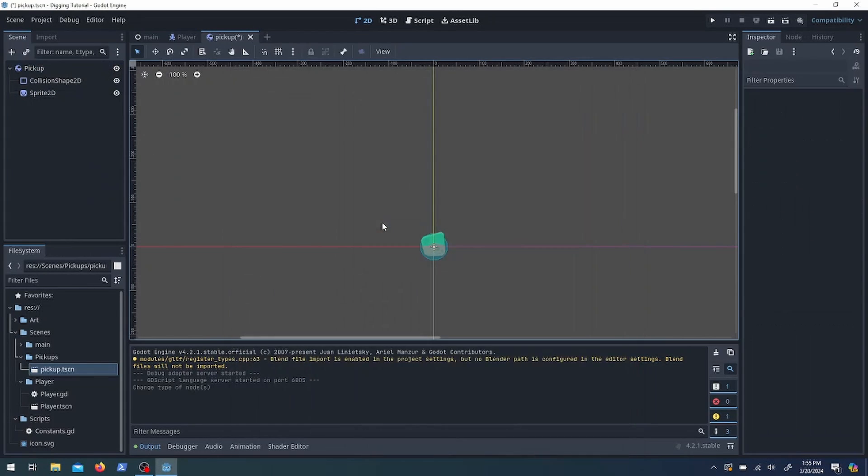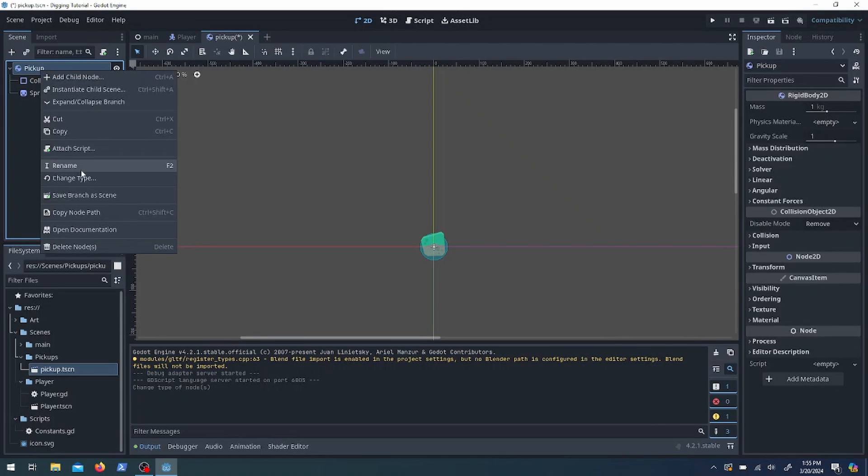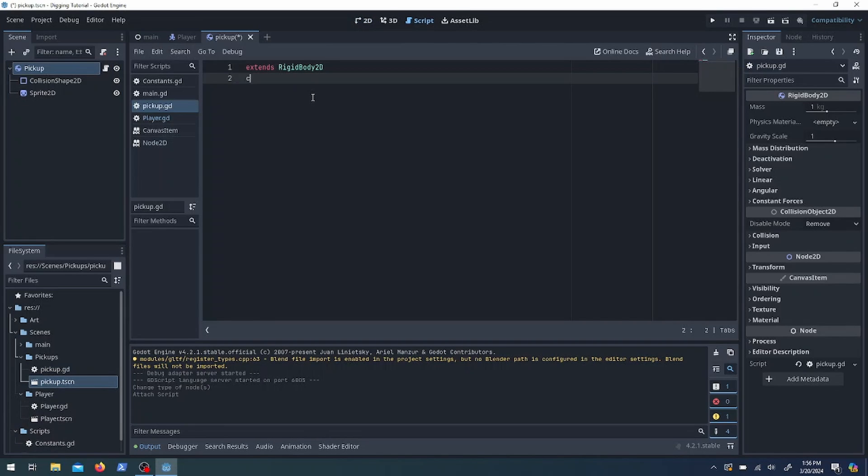I ended up making it a RigidBody because I wanted a little physics — I wanted it to bounce a bit as it falls, not just fall and stop. We'll attach a script and give it a class name since we're going to be spawning them from main. Maybe it's not necessary but it's good to give it a class name.